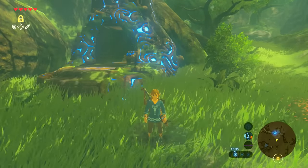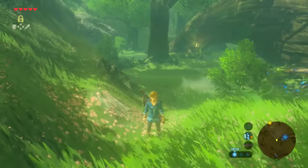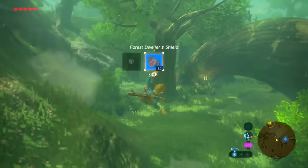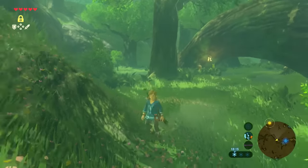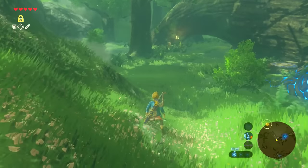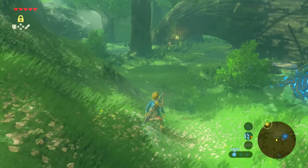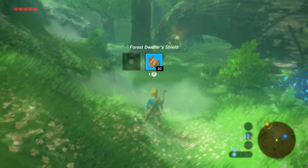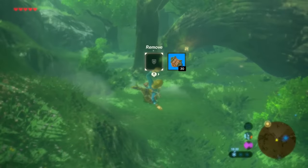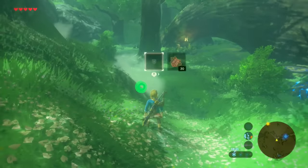Before you even attempt this you need to know how to do a shield jump. All you have to do is hold the target button — the left shoulder button — then press the jump button and then your A button to take out your shield. You've probably done this in the snowboarding sections or other sections throughout the game; it's just a known mechanic.